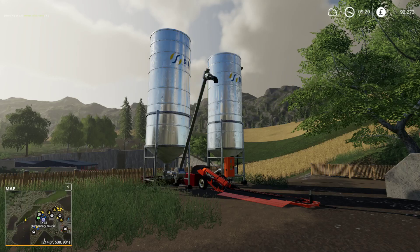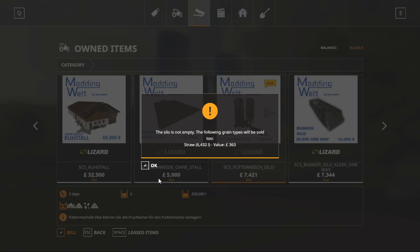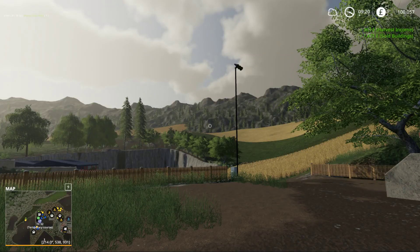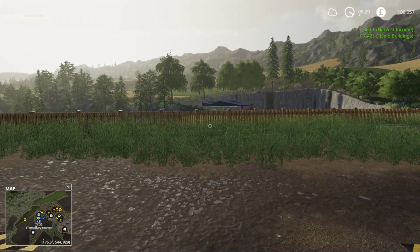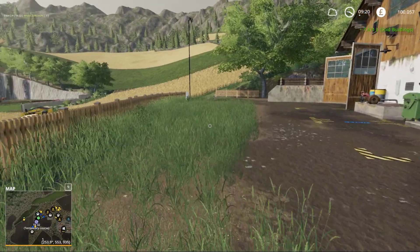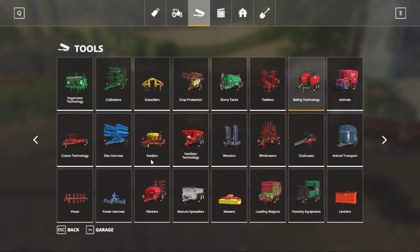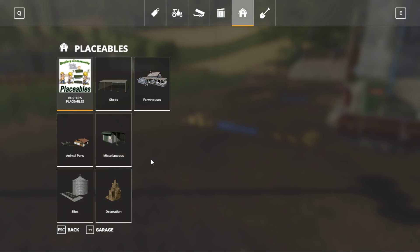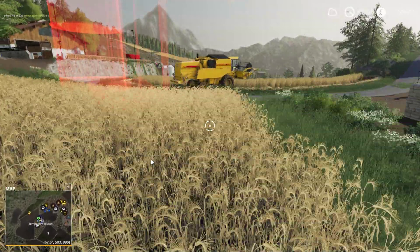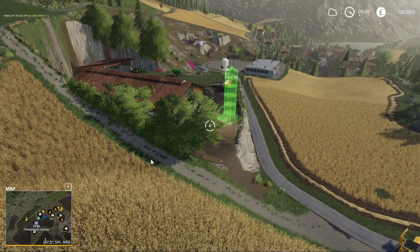I'm gonna sell this because it works, but the problem is whenever I was filling it over, once it filled the trailer it kept on filling, and the TMR kept coming out but just disappeared. So we lost about 40,000 TMR, which wasn't good. I know I use this a lot, but I'm gonna probably just replace it with a buster silo. It works, it's functional. And I know that it does work out, so that's the reason I'm using it. The question is, is it gonna be too big for here?